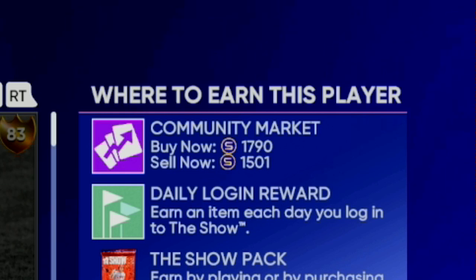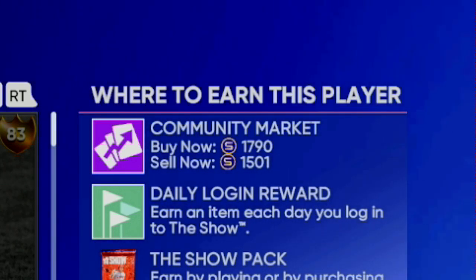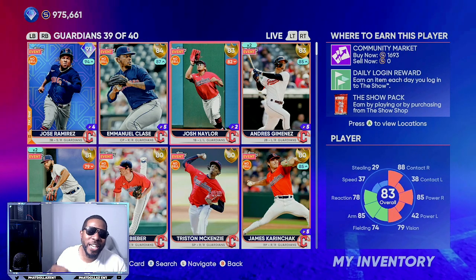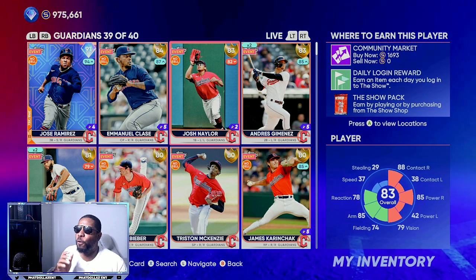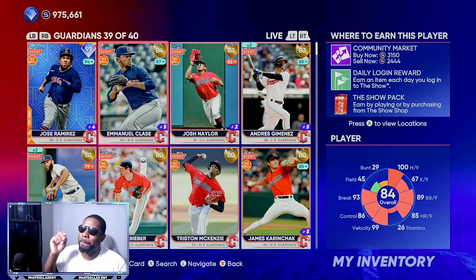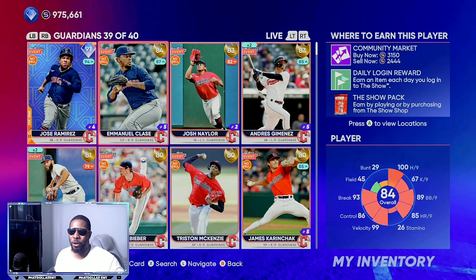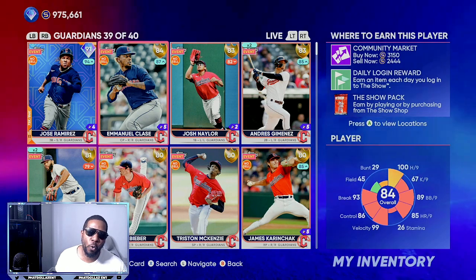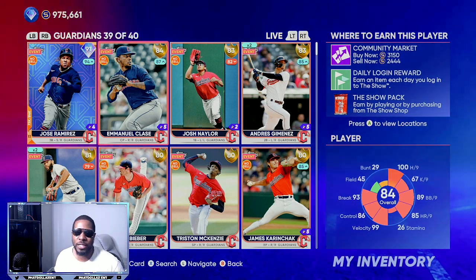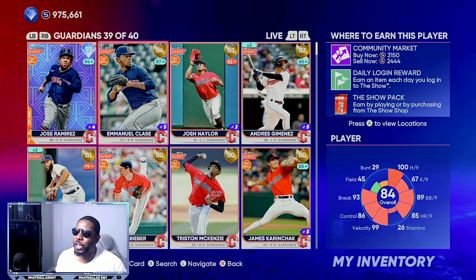1,500 stubs — he's an 84 overall. How he is performing in real life can equate to making a lot of stubs. If you turn around and look at another 84 overall and get him at quick sell value, this Emanuel Class A — you can sell him for 3,150. Think about it: if you're buying an 84 at quick sell at 1,500 stubs and selling them for over 3,000 stubs, that's 1,500 profit on each and every one of your investments.